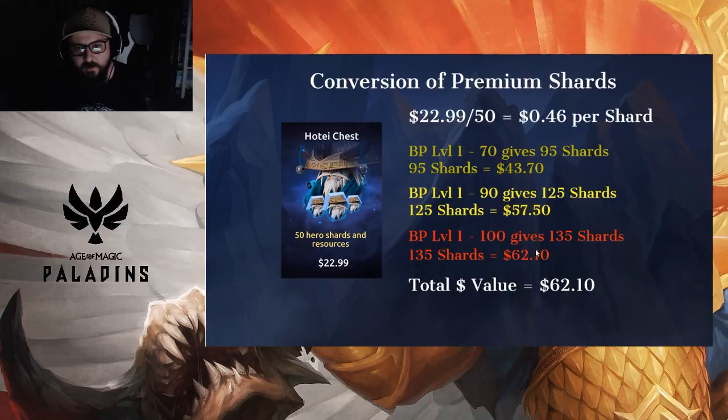I'm only stopping at level 100 because to go further you either need to buy extra energy or buy the boost — that's completely up to you. So the total value from shards going with both the 50 and 100 gold refreshes is going to get you $62.10 worth of shards. This is just comparing to what you would spend in the game normally if you bought these things as they are sold.